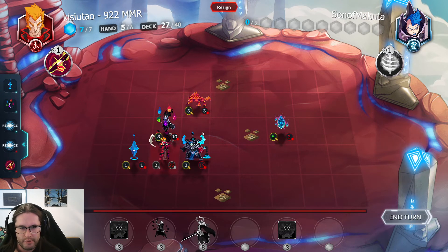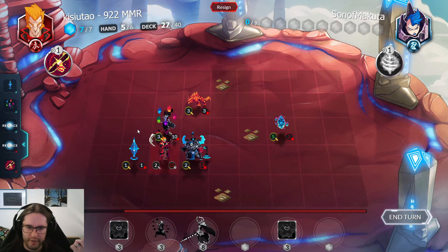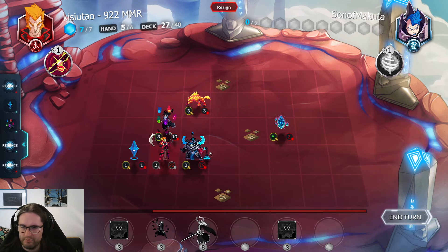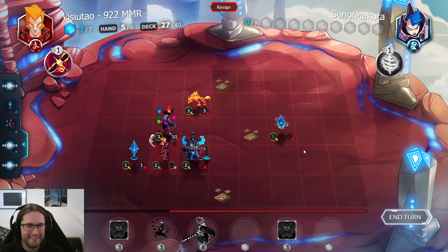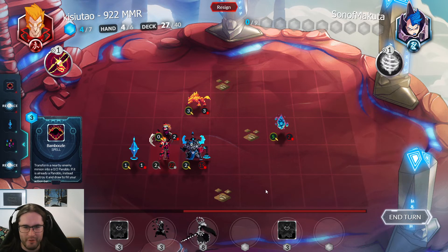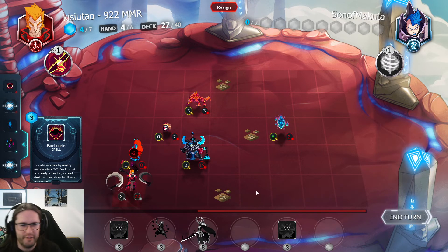Frenzy — nice. They've shown two Flame Wreaths this game, so there's one left. They do have Bloodborne Spells so they could link up Flame Wreaths, but they need to spend it dealing two damage a bunch of times so the Pandora does nothing. I'm on too much life to just die to it. Malicious Wisp is such a good card! Called it — okay, it doesn't work against Emblem though.